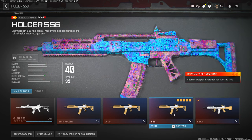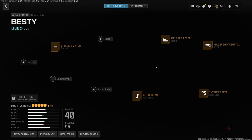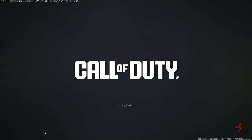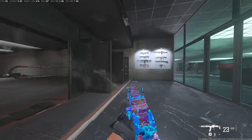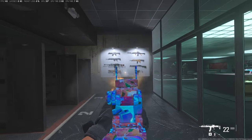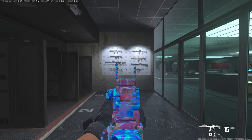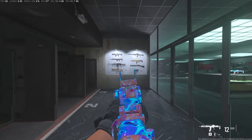I want to show you one of the meta guns real quick - this is what everybody is pretty much running if you're playing pubs. You could switch the attachments out here and there, but I'm going to go to the firing range and show you real quick what it's like trying to use this gun. It just doesn't feel good - look how much sway you get.